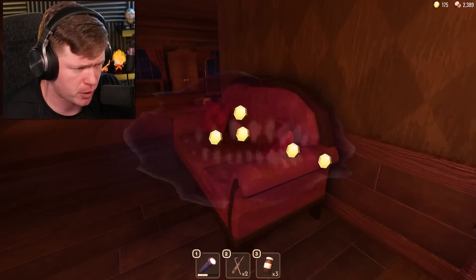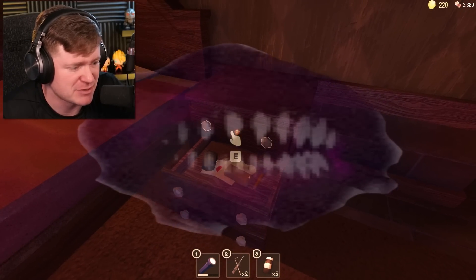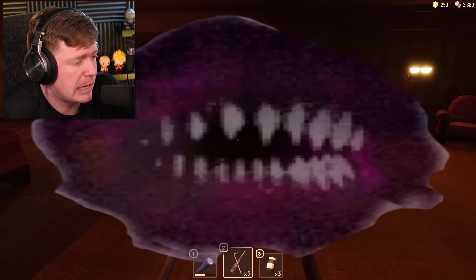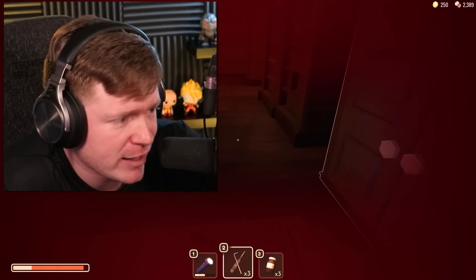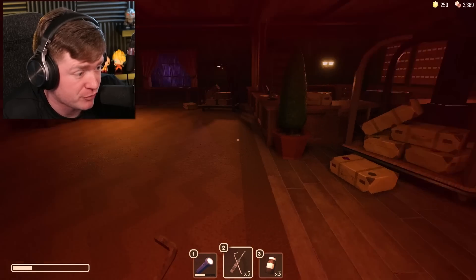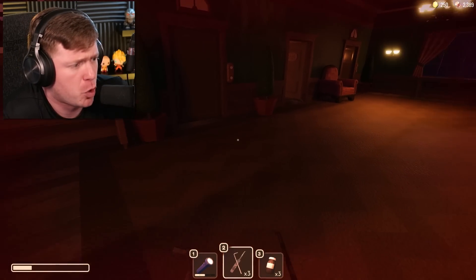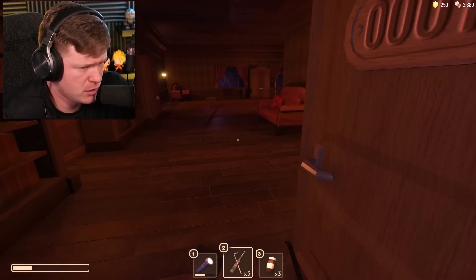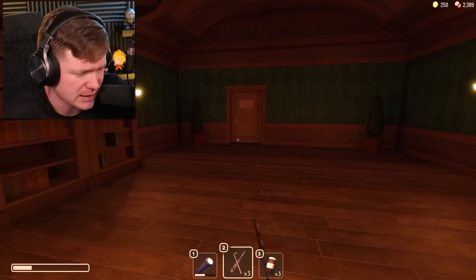Now we can go into door number one and get moving. That's already the first monster on my screen — his name is Greed. So if you keep picking up money like I'm doing right now, I need to chill out. We already have Jeff the Killer — another new monster in the game. He told me to go to sleep. Maybe I can go around him if I just keep going.